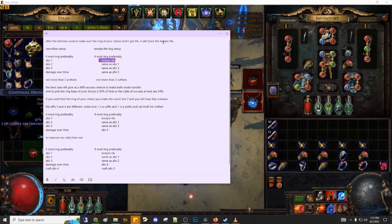In that case you could reuse an essence of delirium on it to re-roll the mods. After you checked that all the rings don't have life blocking, you will check if there are any with three prefixes. In case there are any with three prefixes, you are just gonna do a prefix to suffix beastcraft. But don't forget to block any suffix that you deem useless before doing the prefix to suffix beastcraft.